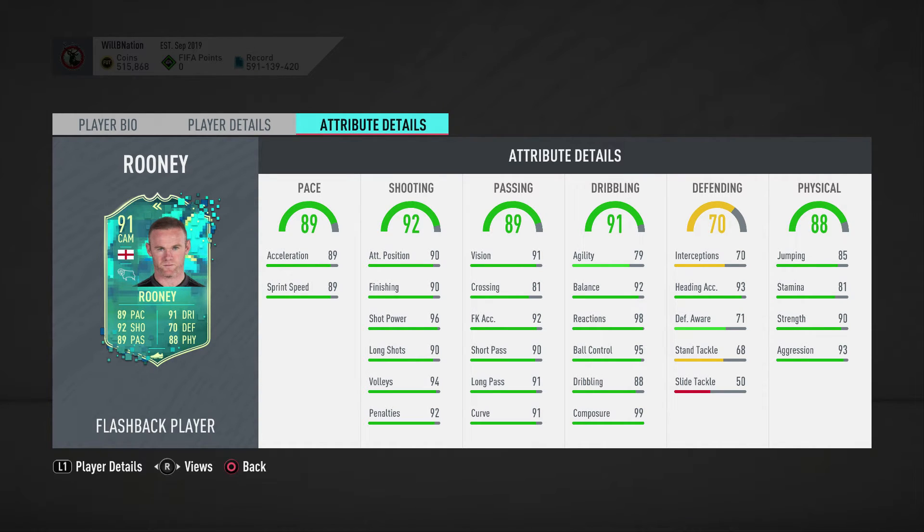Let's see exactly what Futbin are currently saying in terms of his values right now, because he looks very very good. He's coming in currently at 250,000 coins on PlayStation, 260,000 on Xbox. Do I think that is good value? I think you could see that as good value, especially for the week that it is currently out. He does have some exceptional qualities about him - I think he'll be an exceptional card.